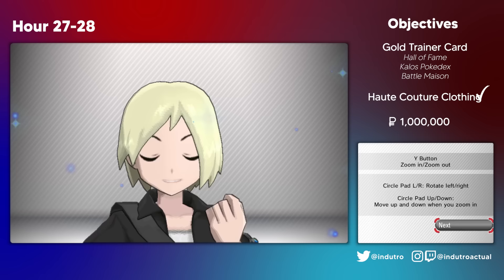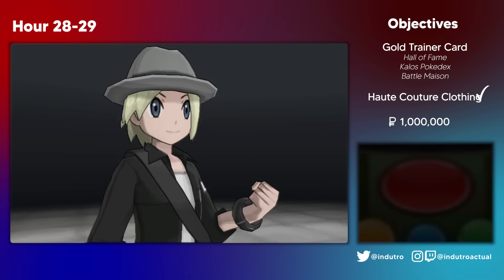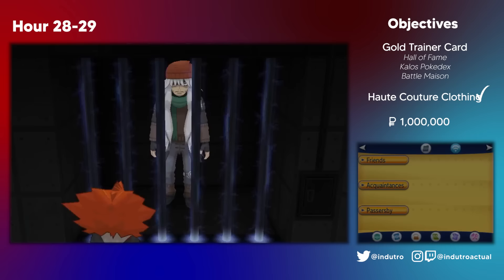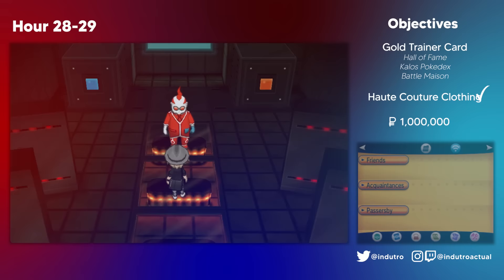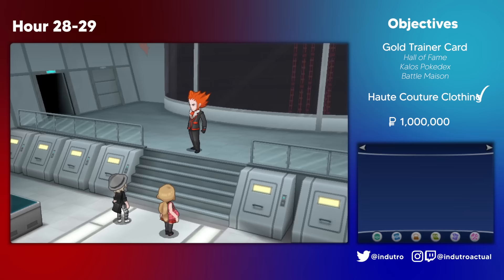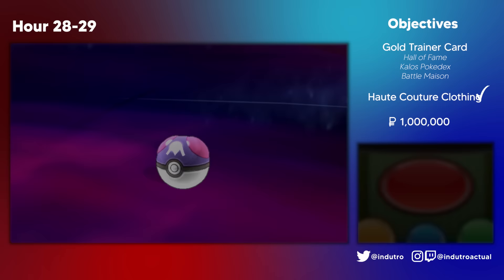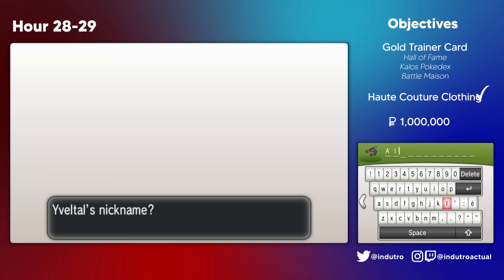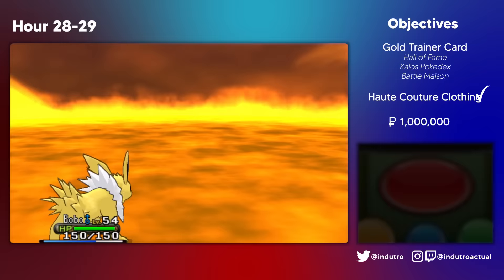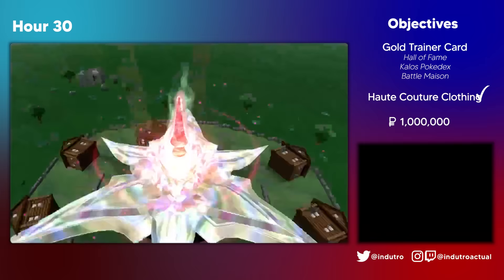Before stepping into Team Flare's hideout, we went back to the Battle Chateau to grind again, taking us to hour 28. It took us a fair bit to go through the Flare hideout in Lumiose, just because of the sheer number of trainer battles. We got the chance to meet AZ again, and were informed of the history of the Great War and the Ultimate Weapon. At the end of the hideout, Galabo triumphed over Zerisich, and we pushed a blue button — it ended up being the correct one, but Zerisich ignored our decision by activating the Ultimate Weapon anyway. We flew to Geosenge Town and defeated Lysandre in a Pokemon battle once more while flaunting our new $460k set of clothes.